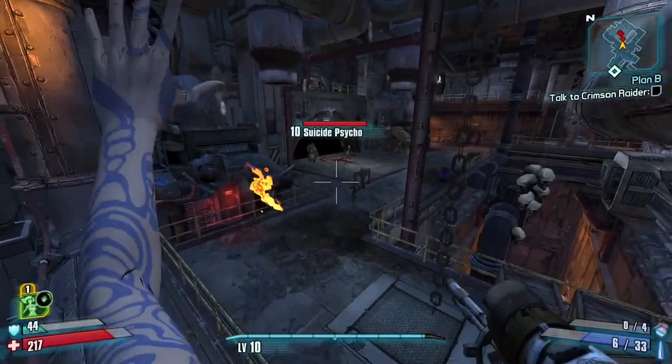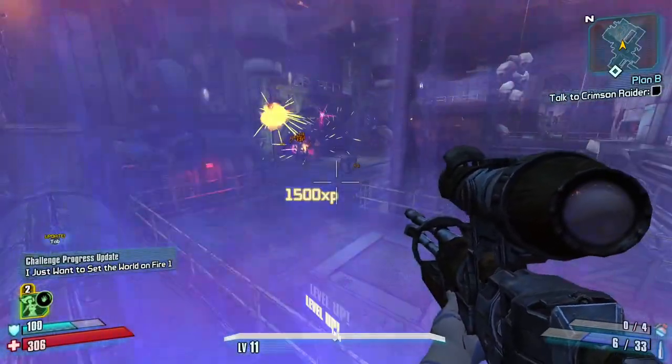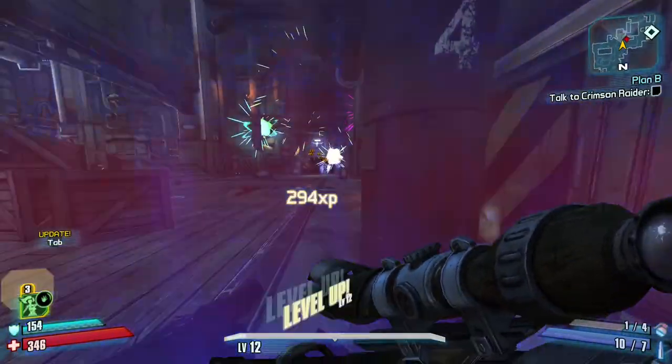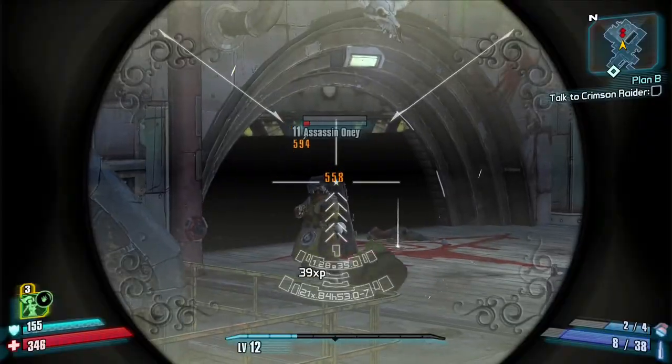After that, I farm the first two assassins to around 12.4 — this is to scale a side quest we'll get to later to its highest possible level. I put the points I get into Foresight to max it out, then into Immolate.